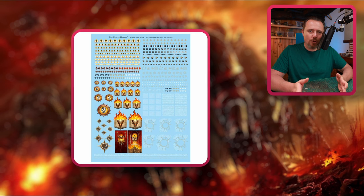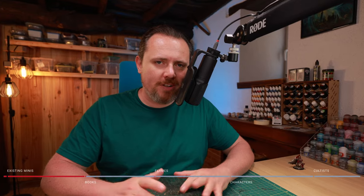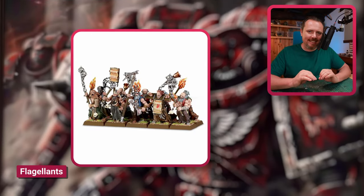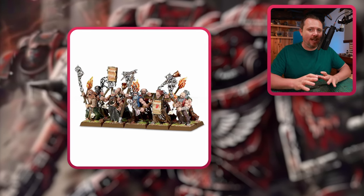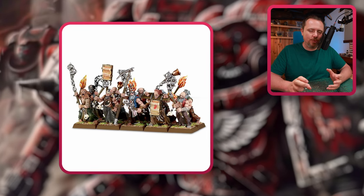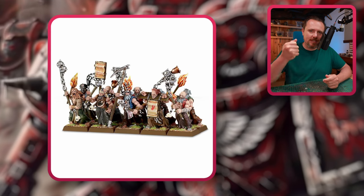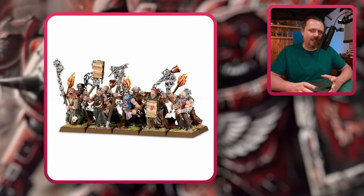If you're doing Word Bearers, you've got to get books and scrolls to spread the word, and there are some really good options. Number one: the Empire Flagellants. This is the number one box for Word Bearers conversions because it doesn't only have books — it has loads of flames and torches and cool-looking stuff as well. They have scrolls, they carry them into battle, they carry them on staves, and you can do quite a few interesting things with it.